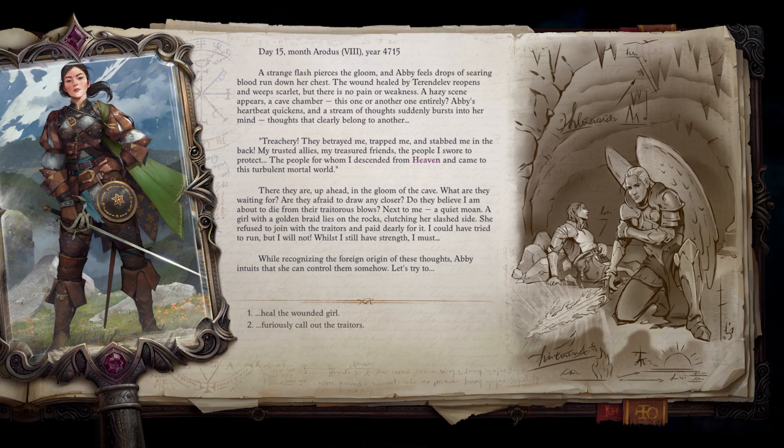A strange flash pierces the gloom, and Abby feels drops of searing blood run down her chest. The wound healed by Tarendalev reopens and weeps scarlet, but there's no pain or weakness. A hazy scene appears — a cave chamber, this one or another entirely. Abby's heartbeat quickens and a stream of thoughts suddenly bursts into her mind — thoughts that clearly belong to another. Treachery! They betrayed me, trapped me, stabbed me in the back. My trusted allies, my treasured friends, the people I swore to protect — the people for whom I descended from heaven and came to this turbulent mortal world. A quiet moan — a girl with a golden braid lies on the rocks, clutching her slashed side. She refused to join with the traitors and paid dearly for it. While recognizing the foreign origin of these thoughts, Abby intuits that she can control them somehow. We're going to try to heal the wounded girl.